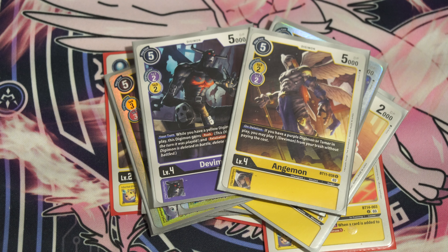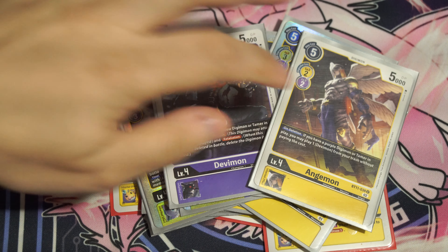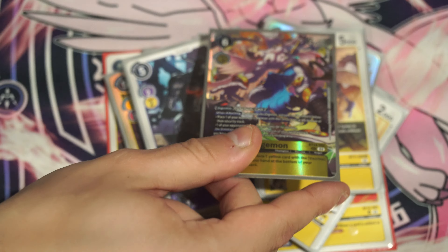We're playing the combo of BT-11 Andromon and Devimon. When Andromon dies, it brings back Devimon. When Devimon is here during your turn, if you have a yellow Digimon or Tamer in play, it gains Rush and Retaliation. So basically if the Andromon dies, you bring back Devimon and it can rush — sometimes for game. It's like a push for game, and we love a push for game here. I dedicated two spots to it because it comes up a lot.